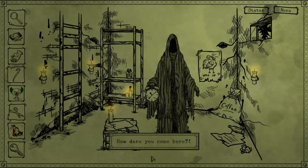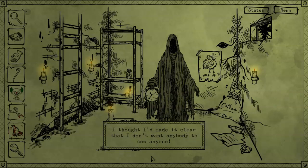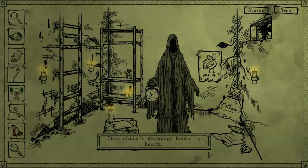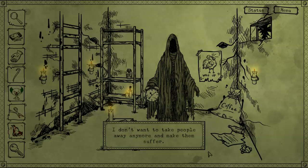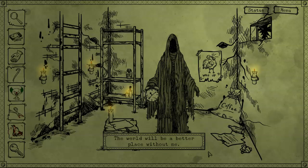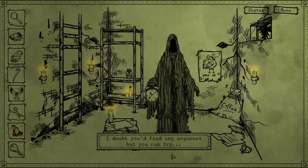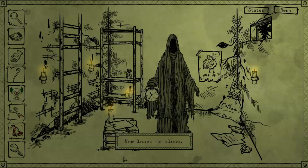Why? I tried. How dare you come here? I thought I'd made it clear that I don't want anybody to see anyone. I want to be alone. People are scared of me. They despise what I do. The children's drawings broke my heart. I don't want to take people away anymore and make them suffer. The world will be a better place without me. You can enjoy your eternal and endless life — no accident, no illness will suddenly end your lives. If you think I'm wrong and I should return to my work, prove it. Doubt you find any argument, but you can try. Goodbye. Now leave me alone.